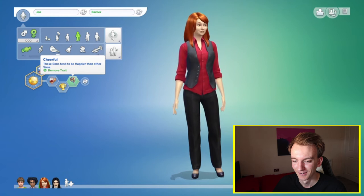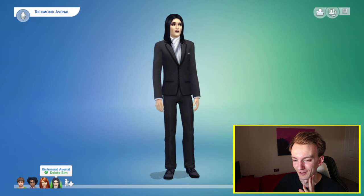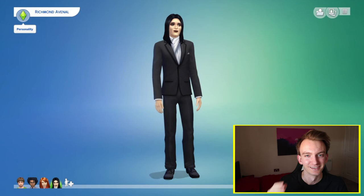And then we've got Richmond, and this is the only one where I feel quite happy with how it's turned out. I've actually made Noel Fielding before, which made this a lot easier for a Taskmaster build. So for Richmond, I basically just took that Noel Fielding build and just gave him lipstick and eyeliner. And then we have Richmond.